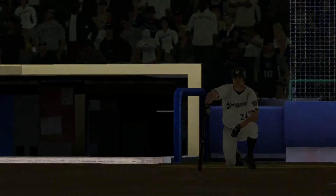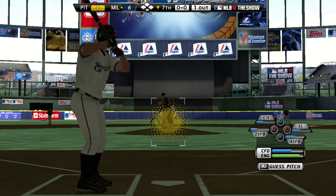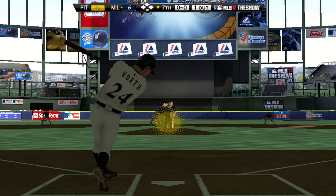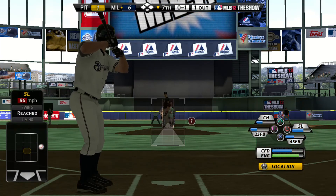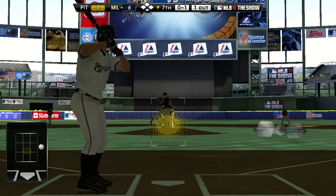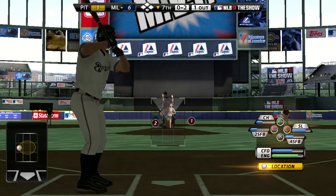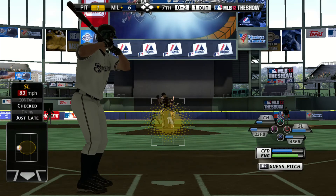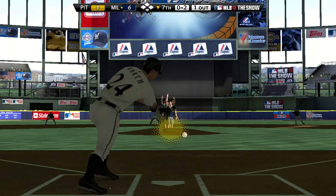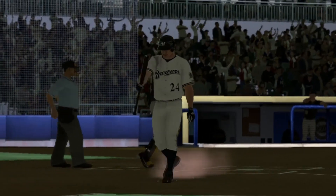We'll move forward and rejoin the action in the bottom of the seventh. Joe Wirth will step in — a ground out victim his last time. Swing and a miss on the slider, nothing and one. He pulled up in time but it's a called strike two. Went away with a slider on the last pitch and then went right back to it in a different location. And a swing and a miss, so the NL's leading hitter is set down on strikes.